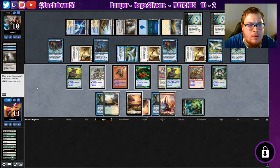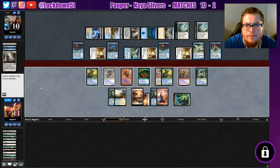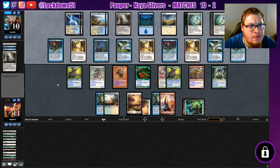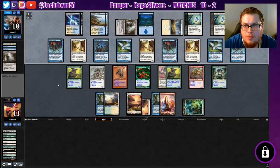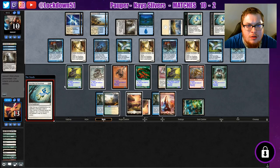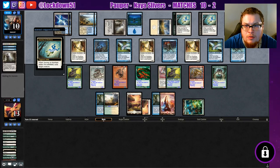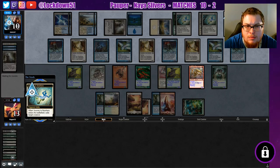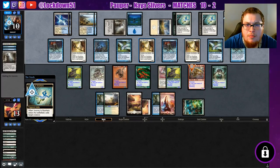So yeah, we just need to pass again — this may be our last go ahead with Blade Sliver potentially. Definitely they're going to target it now. We're going to get hit for quite a bit again. Journey — what are you targeting? Yep, makes sense. Let me do stuff in response. The problem is if I tap out completely here, then they just kill us.